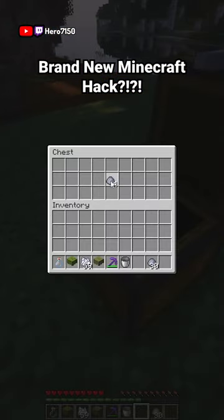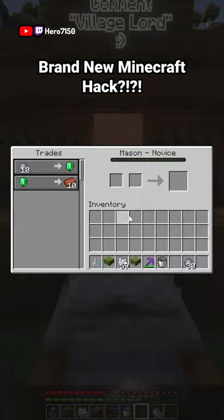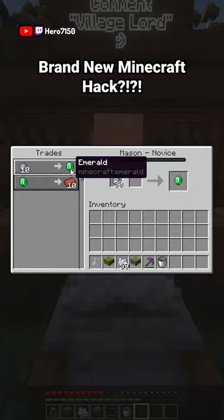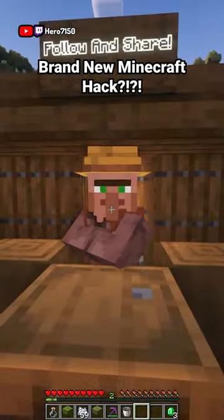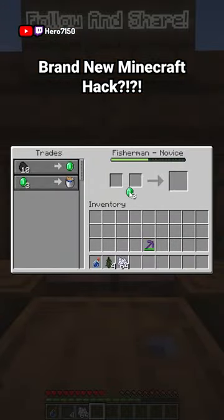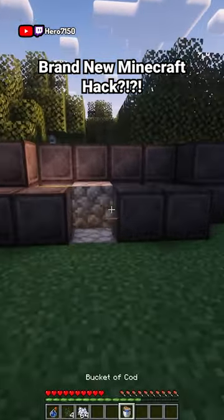Right after you get 30 pieces of clay, you're going to walk up to this specific villager and trade 30 clay for three emeralds. Right after you complete that trade, you're going to get those three emeralds and walk up to this fisherman villager, and trade three emeralds for a bucket of cod. Right after you get that bucket of cod, you're going to walk right over here to this cobblestone generator.